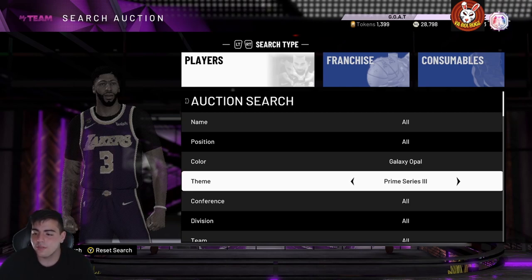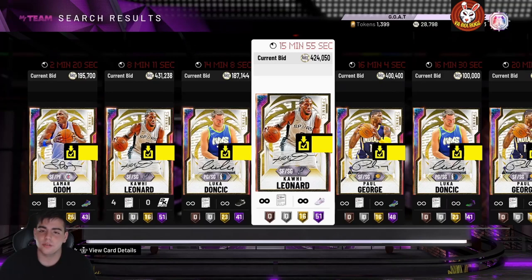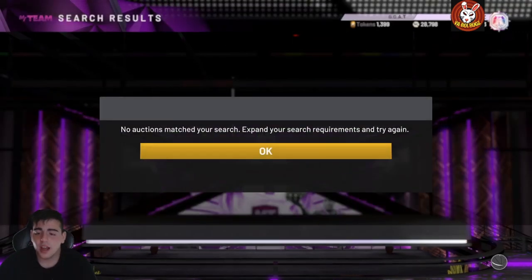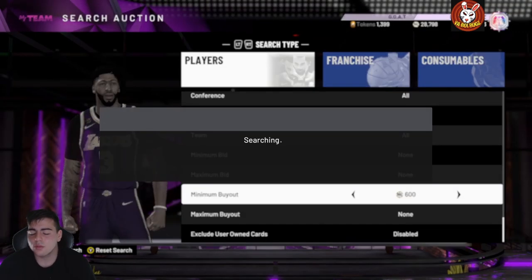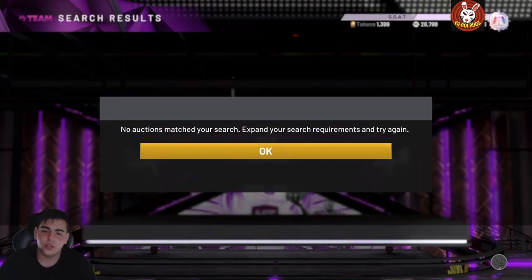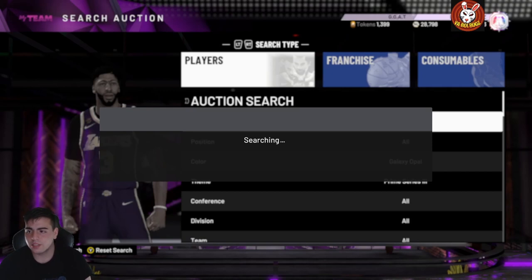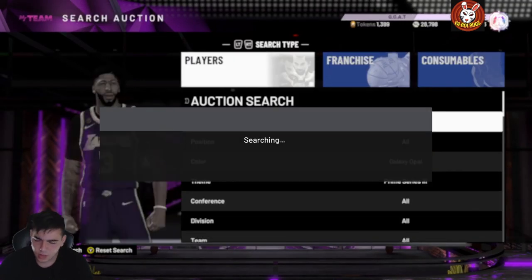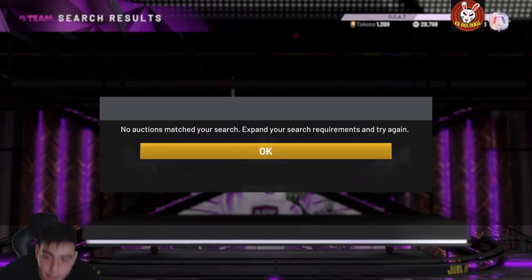One more snipe filter — Prime Series 3. There's Paul George, Kawhi, Luka, and Lamar Odom in this set. If you snipe one of these cards it's going to be huge. When Prime Super Packs drop, this filter is going to be even better — you'll see a lot of these cards listed around 100k. Very good snipe filter to have ready.